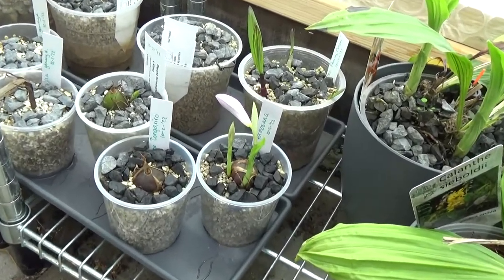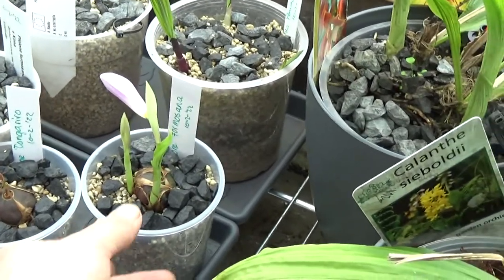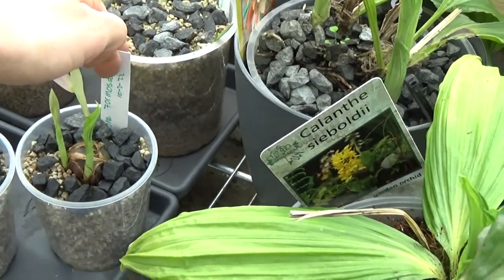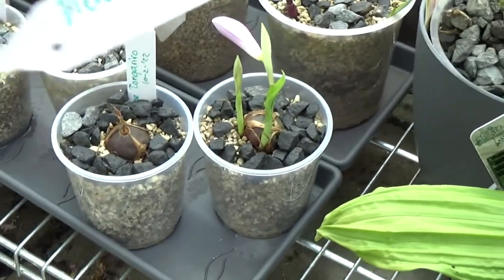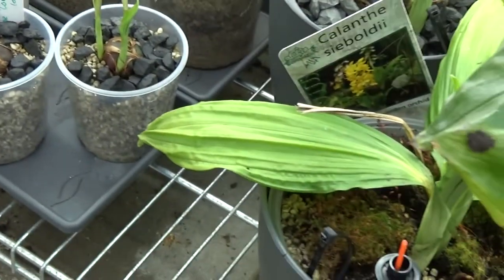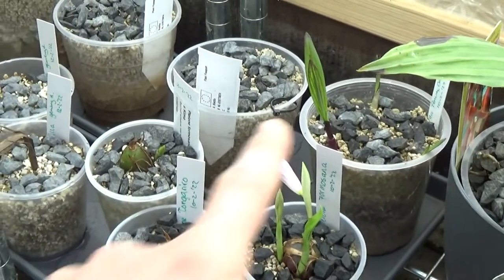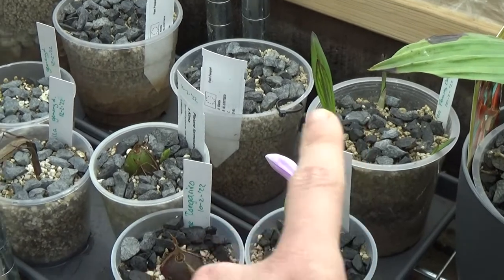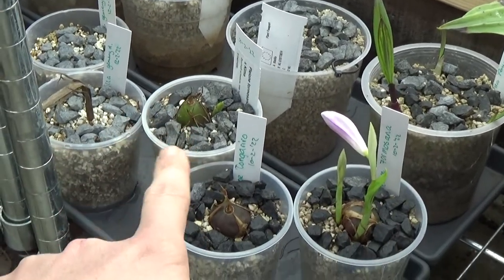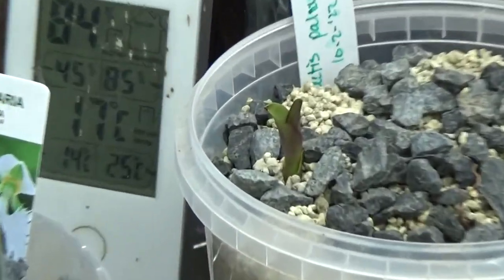This one grows very quickly and it's making a beautiful bud here, as you can see. It's the Pleione formosana, so that's doing fairly well. That's the first one — we have activity, growth activity here. And this one in the back is not doing much, I think.